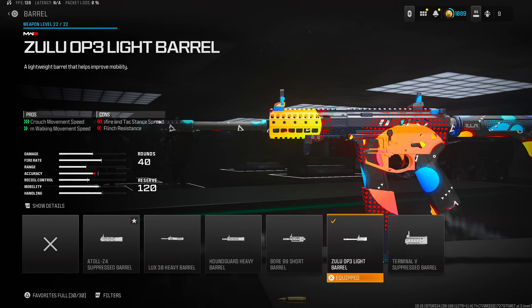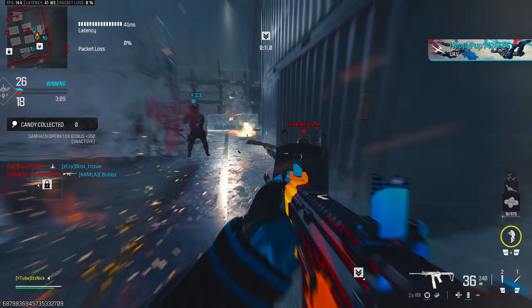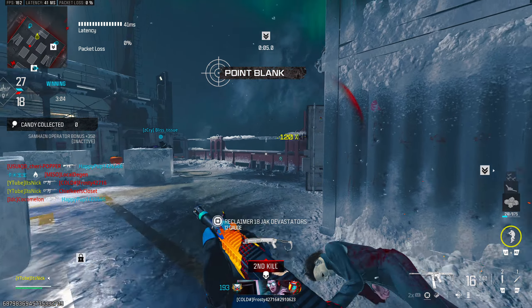One of my favorite attachments on this gun is the XRK Bow Breaker Grip for the underbarrel. You get gun kick control, vertical recoil control, aiming idle sway reduction, and firing instability reduction. Without this attachment the gun feels like it's kicking all over the place — with it, the gun stabilizes and helps you hit those longer shots.